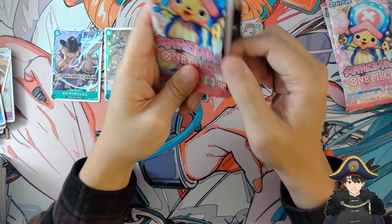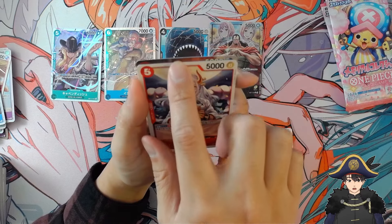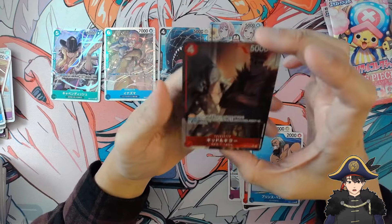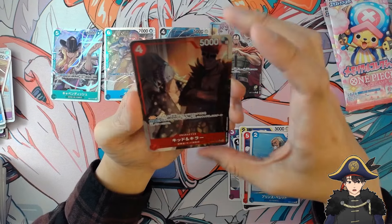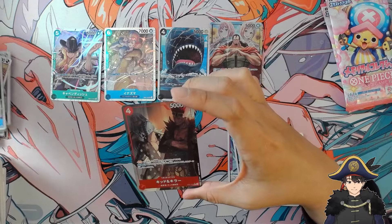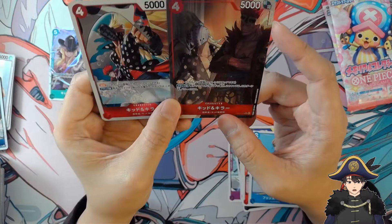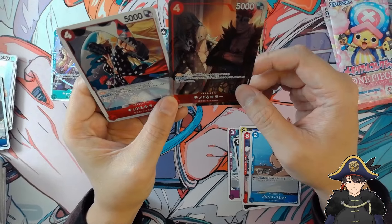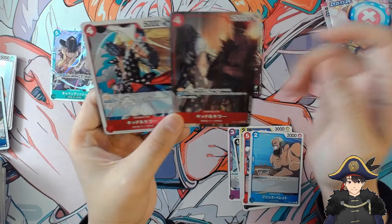Third to last pack — hopefully we get something nice here. I do see an alt art because I don't see a border on this card. It looks like a red card too. It is Kid and Killer alt art! And it's just them flipped — Kid was in the background of the other one. Same clothes but they just switched positions. Oh, then Hawkins is there too, so this should be Kid and Killer and Hawkins.